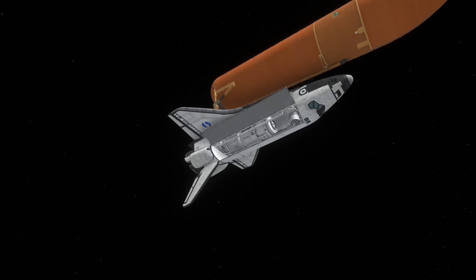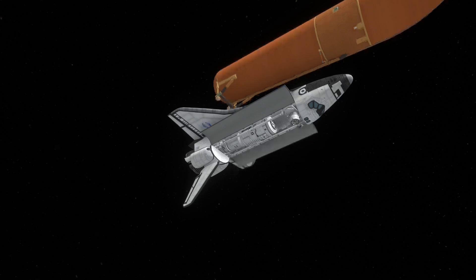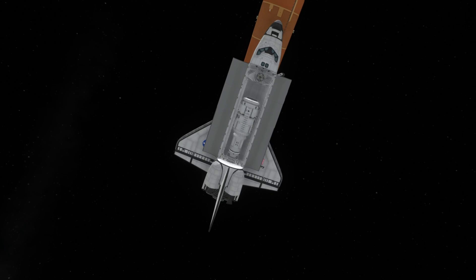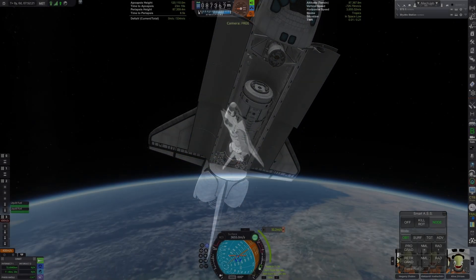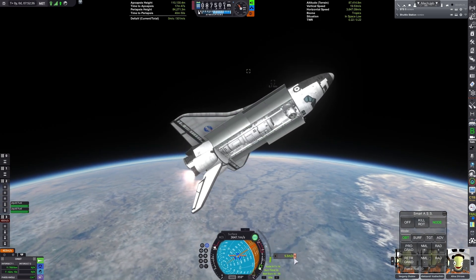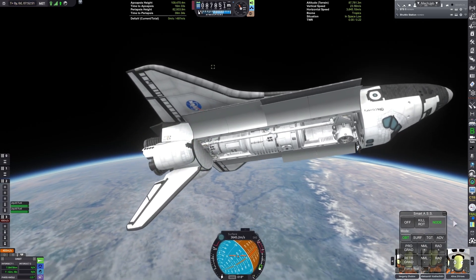Here we have the external tank detach and opening up the cargo bay. You can see we have a habitation module in there. This is just using stock space station parts — Redux parts — and we can slowly approach the target station.